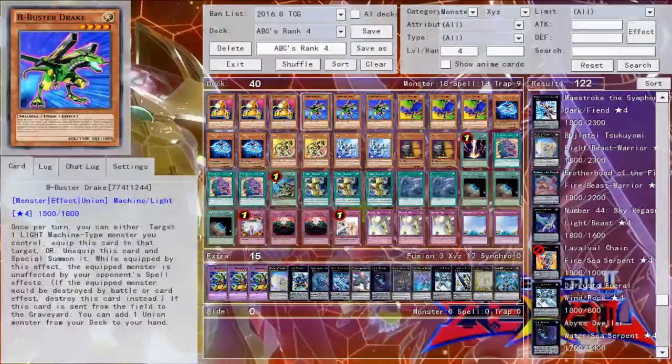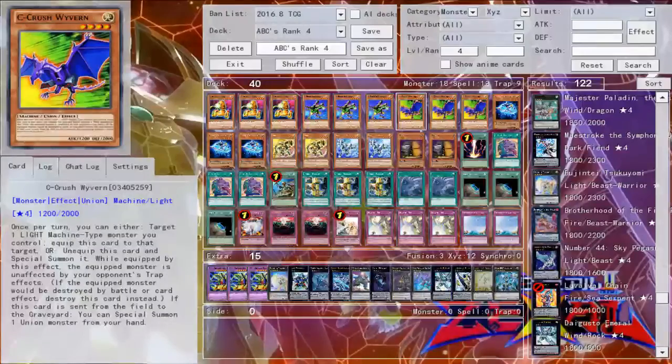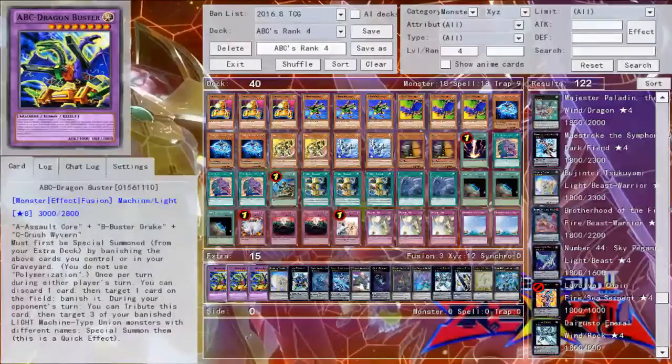We have three copies of B — Buster Drake. While it's equipped to a monster, the monster is unaffected by spell effects, which is pretty nice. So if your opponent tries for a Raigeki, the monster equipped with Buster Drake will be unaffected. The other thing is, when it's sent from the field to the graveyard, it searches a Union monster. Really pretty good. And of course we have C — Crush Wyvern. It makes the equipped monster unaffected by trap effects. And when it's sent from the field to the graveyard, you can special summon a Union monster from your hand. These are the most important monsters because they get you to your ABC Dragon Buster.